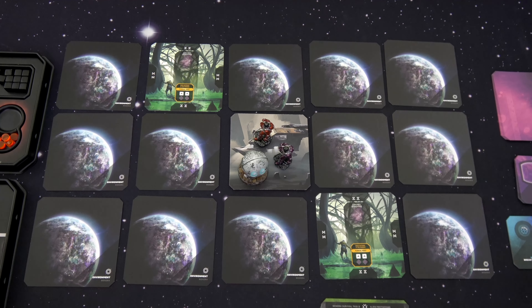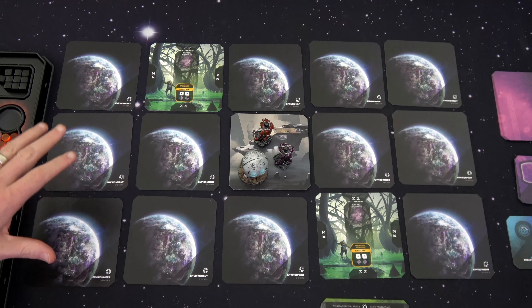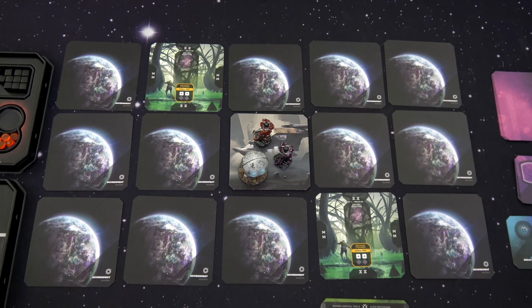A couple of housekeeping items before we start our playthrough. First, if I miss any rules in editing and someone sees it while they watch, put a timestamp and I will put it into Klingon subtitles — so turn on those Klingon subtitles right now. The second piece: this will spoil Task B for you. If you want Task B to be totally unknown the first time you play, I will be spoiling that when I'm playing. I have played all the tasks except Task D, and I've played them multiple times and enjoy it every time. Even if you know the puzzle, you can still have a great time playing.